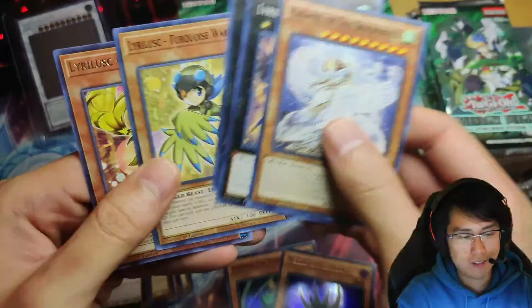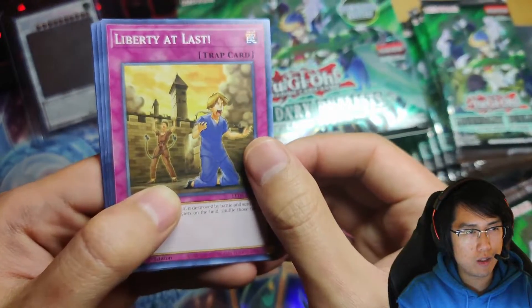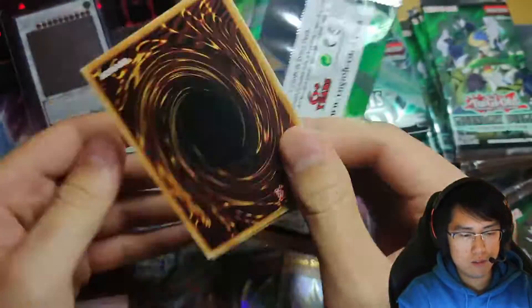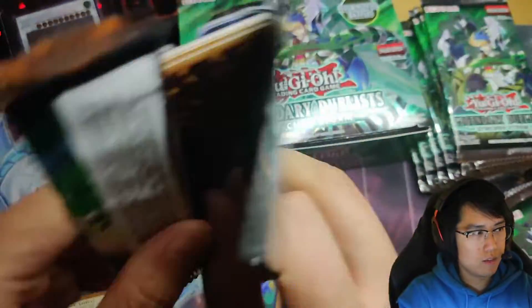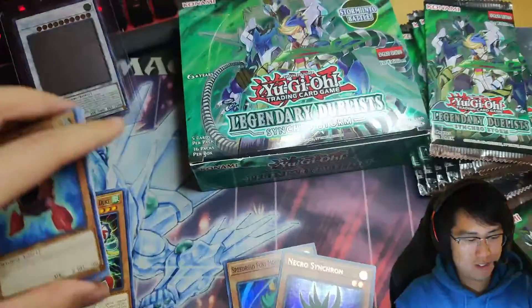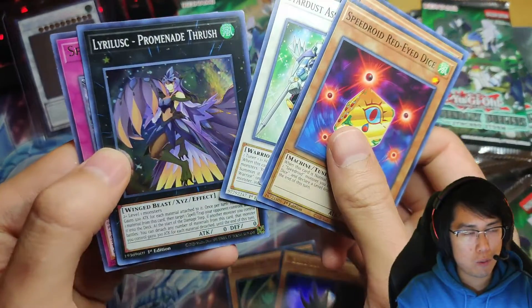Oh, these guys just slip — so slick, sticking together. Liberty at Last, Quiltbolt Hedgehog, Noble Knight Joan. Gotta get at least one bone, right — here's to hoping. Let me also settle for a ghost. Layerless Promenade Thrush.